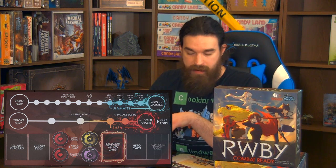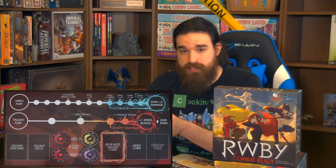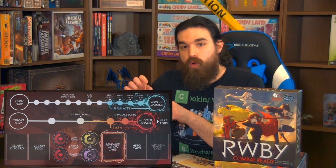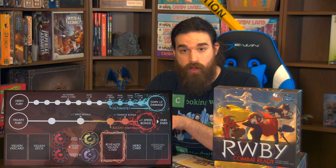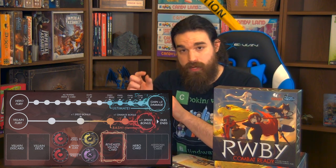A duel can end in a number of ways. If the active player runs out of cards, they lose the duel. On the board there are two fury trackers, one for the hero and one for the villain. The villain's tracker goes up every single time a card is played. Once it reaches the end, the villain automatically wins. Once it gets to a certain point, the villain can bash the hero — if their attack hits and does damage, they win the duel.